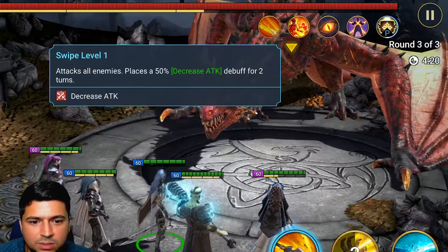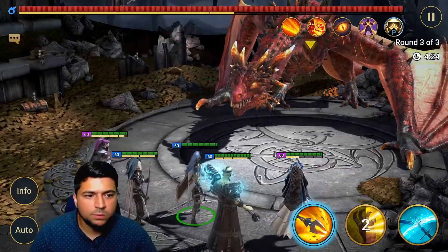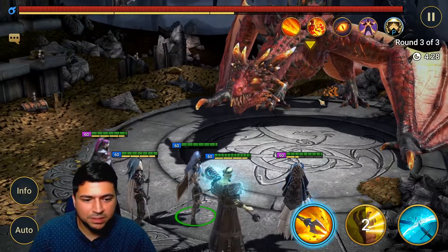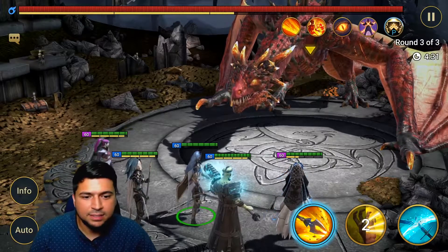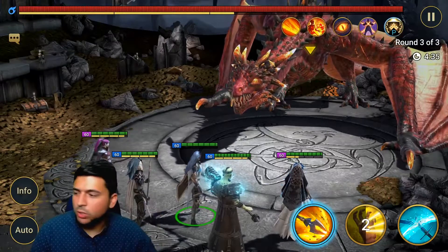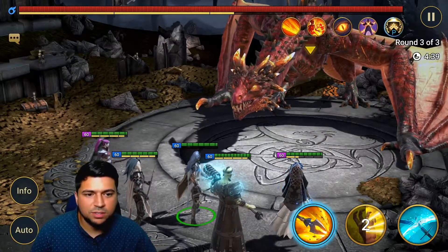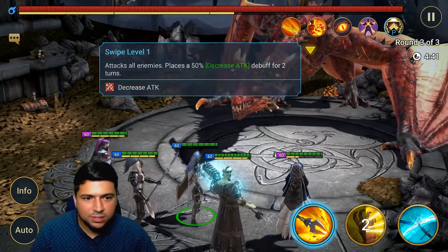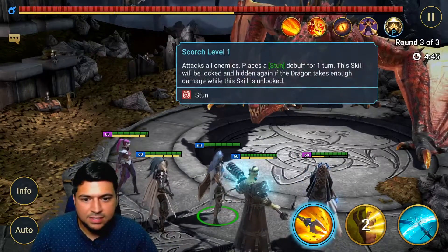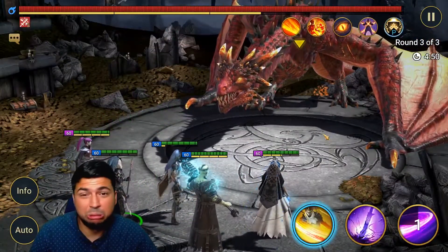Finally, Swipe attacks all enemies and applies a decrease attack debuff for two turns. Because of all these debuffs — decrease attack, poison, weaken, and stun — having a block debuffs champion like Siffy, Marked, or Man-Eater is going to be really key and essential in this dungeon.